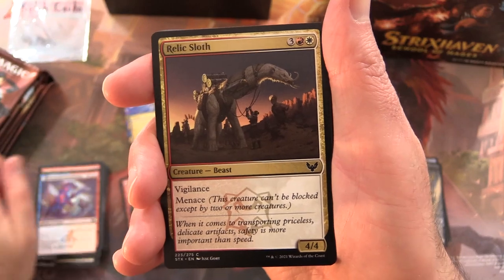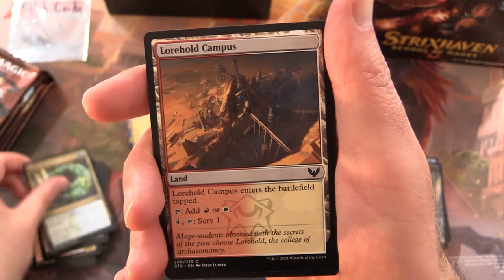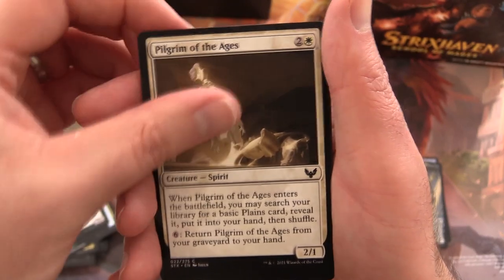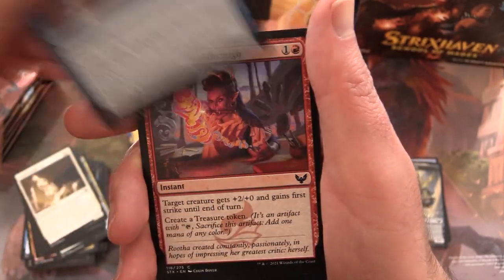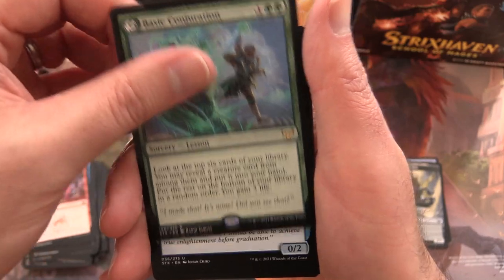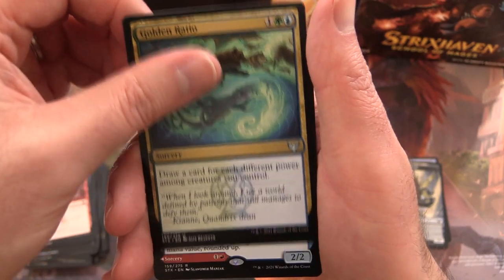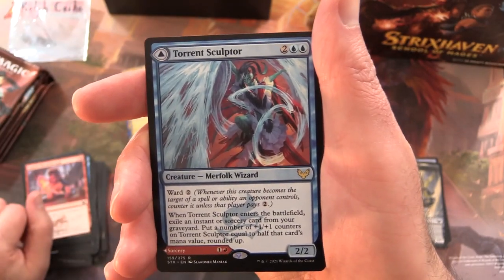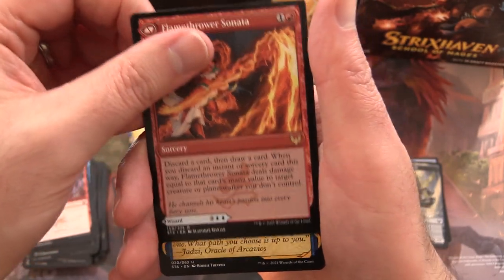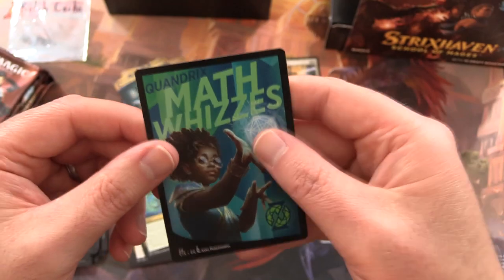Pack four: Relic Sloth, Infused with Vitality, Eureka Moment, Law Hold Campus, Spring Mane Servant, Leech Fanatic, Pilgrim of the Ages, Pop Quiz, Sudden Breakthrough. A rare lesson: Basic Conjuration. Uncommons: Symmetry Sage, Spell Satchel, Golden Ratio. Rare is Torrent Sculptor — and on the other side Flamethrower Sonata. Strategic Planning from the Mystical Archives, and an awesome Elemental Token.